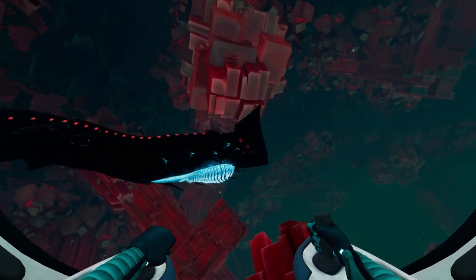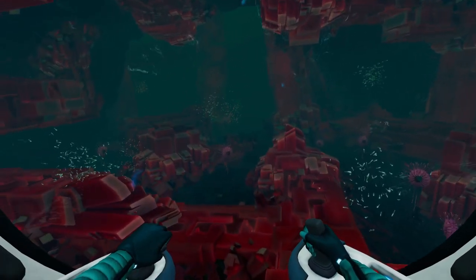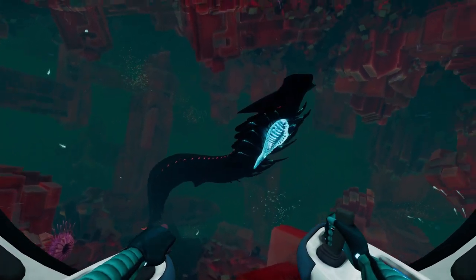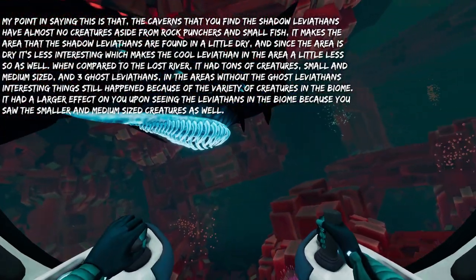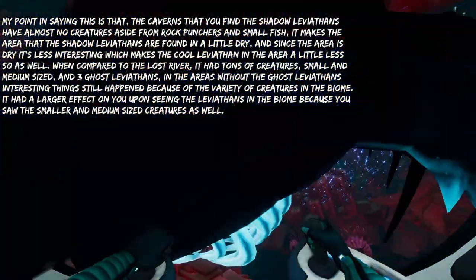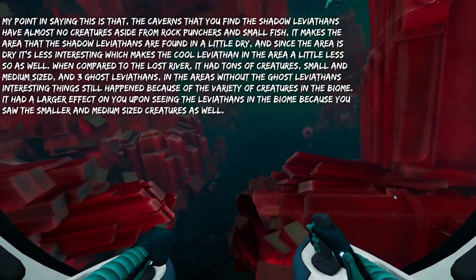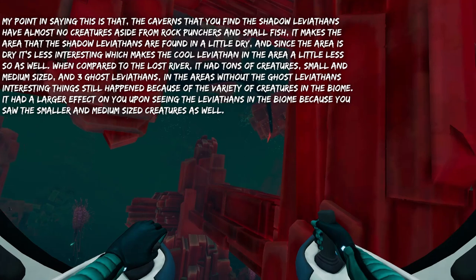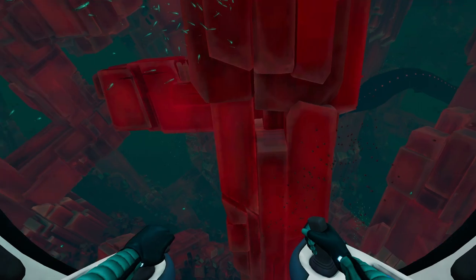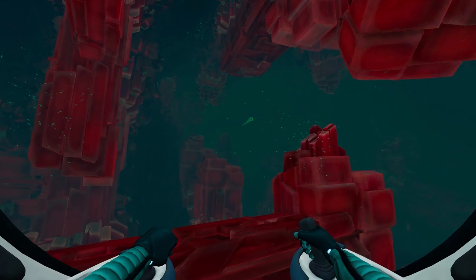Another issue is the area the Shadow Leviathan is in. The Crystal Caverns and Fabricator Caverns don't really have much to offer in terms of creatures. Comparing this to the Lost River — the other end-game area — in the Lost River you had tons of other creatures alongside the three ghost leviathans: warpers, river prowlers, blood crawlers, all coming together to make the biome feel alive. Here you only get rock punchers walking on the floor and Shadow Leviathans.